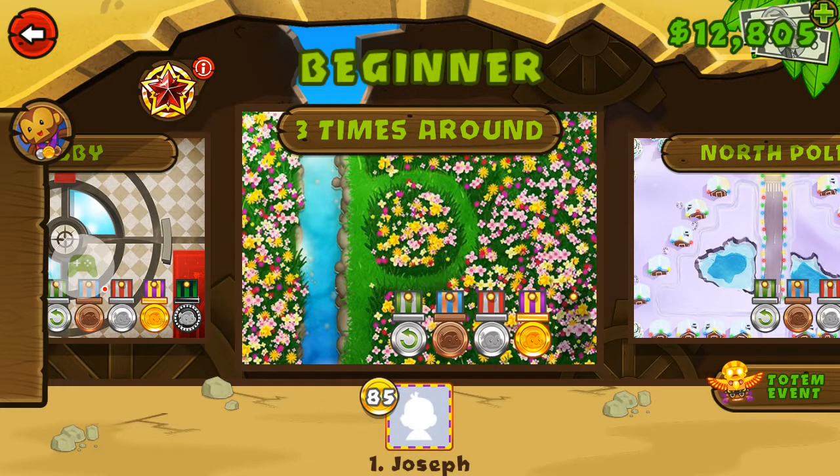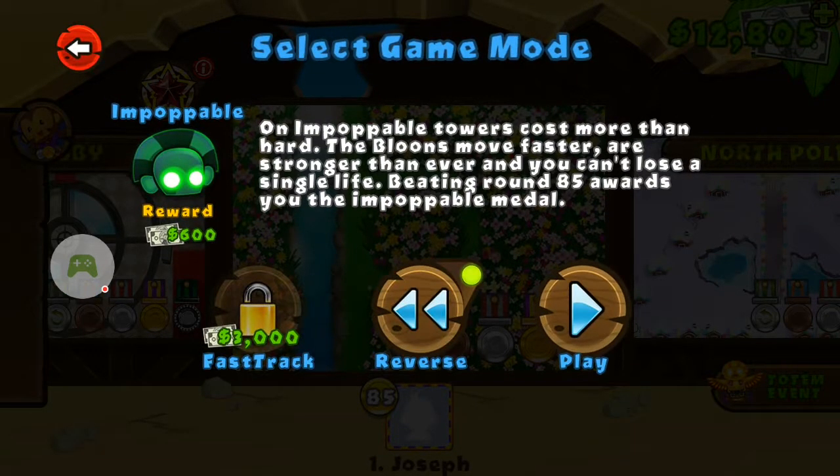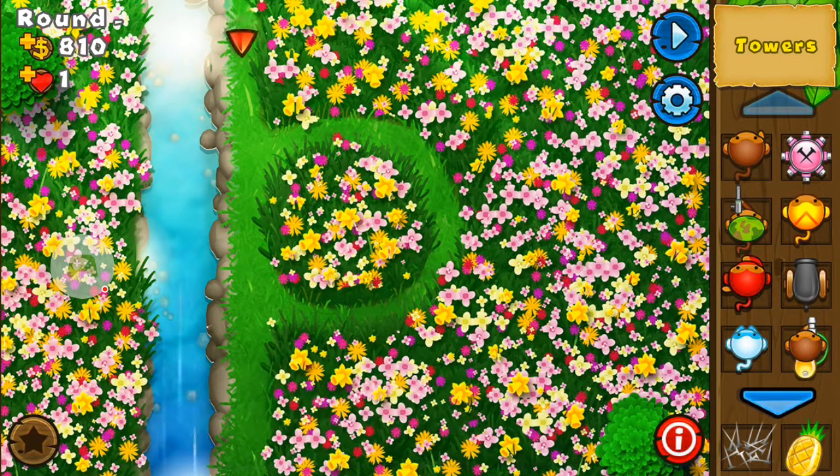Hello everyone. Today I wanted to do this map three times around. I haven't done it on the Impopable version yet so I'll do that. I just thought I'd show the first probably 30 levels or so. The way I do it gives me a good grounding in terms of economy, and in Impopable you only have one life so you can't let anything through, so that's very important.